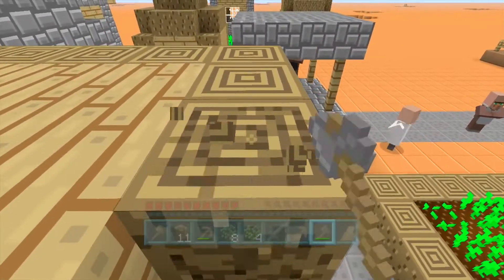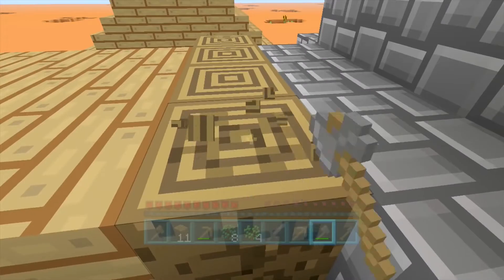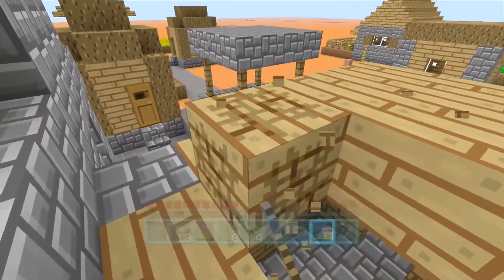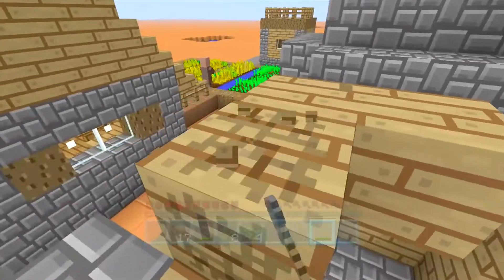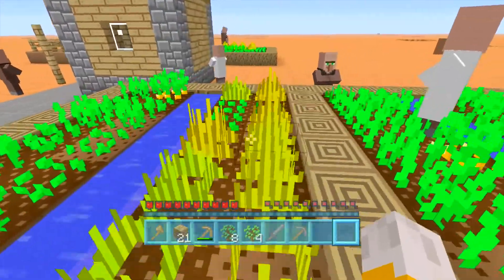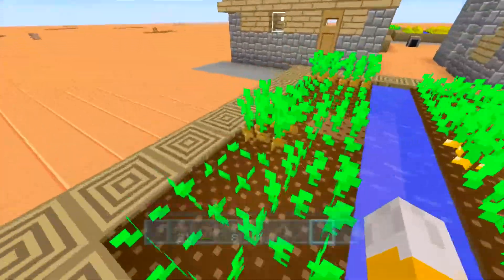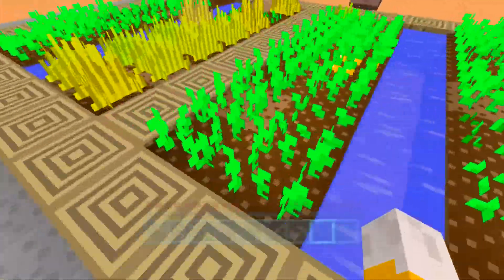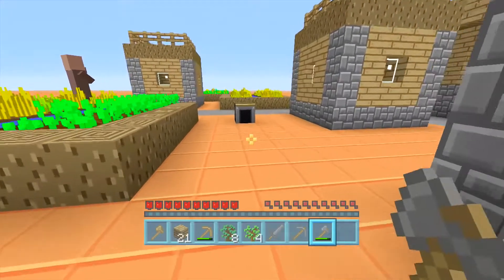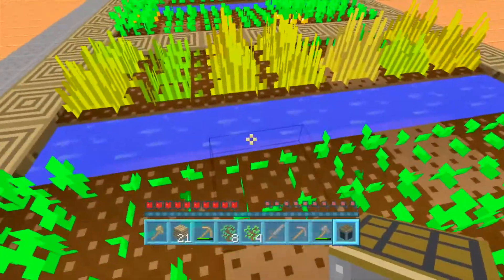I want to go and explore and hopefully find another village, one that will have a blacksmith. The big thing I didn't get from my bonus chest or this village is iron. Iron is one of the most difficult things because it's so useful for making weapons, but it's quite low down. If I had to wait until I dug all the way down there that might be difficult. But this is great — I'm getting loads of food here. Loads of different food: potatoes, carrots. I thought I was only going to have apples from trees.